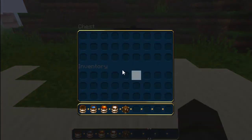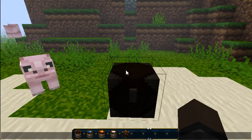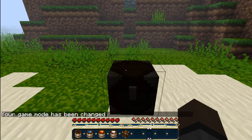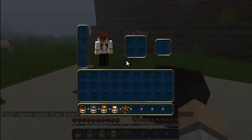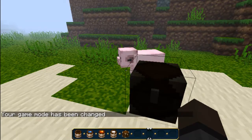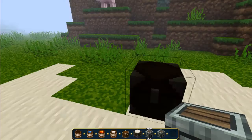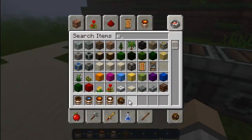I also added it so that every single GUI is blue, except for one thing. So if I switch to game mode survival and open up my inventory, as you can see it's all blue. And that's for every interface — crafting benches, furnaces, dispensers — all blue, which I think is pretty cool because it's a nice color.